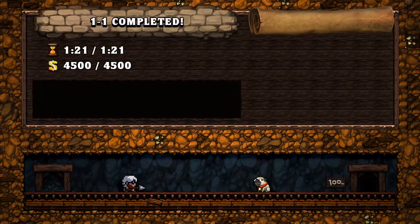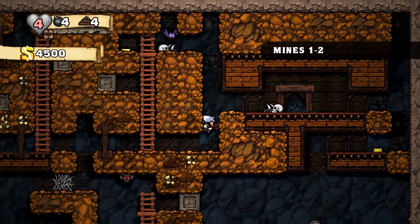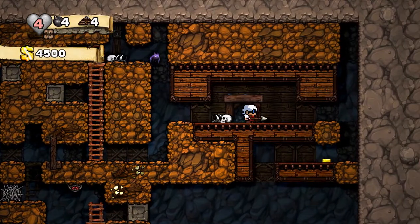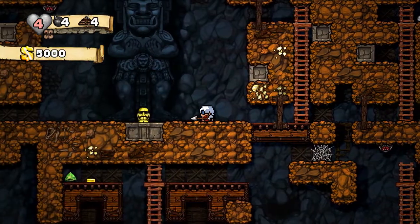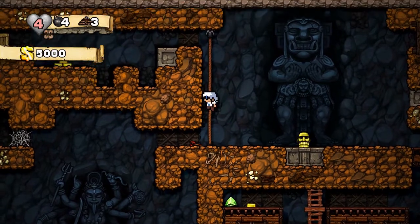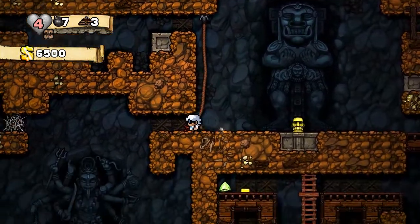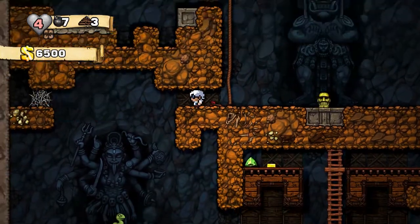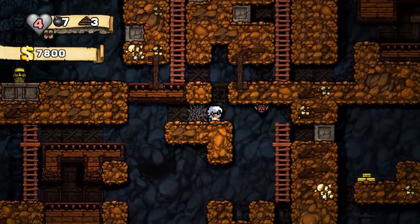One of my favorite touches is the heart. In Spelunky, each of the characters has their own distinct heart image on the status bar at the top left. And Young has this really cool sort of grainy black and white heart, rather than just a red heart with a different color ring around it like most of the other characters in Spelunky. So that's really awesome.